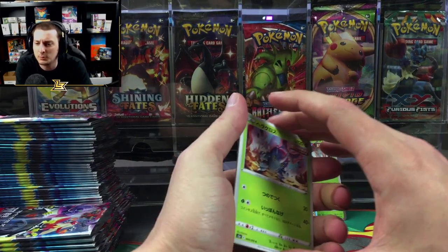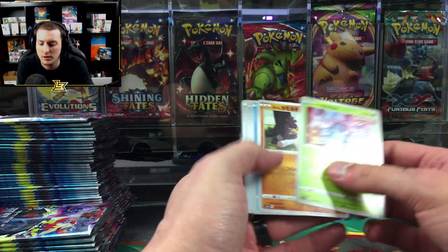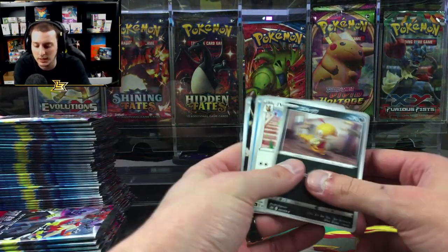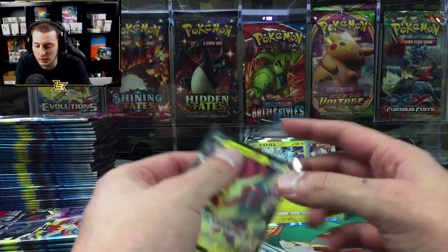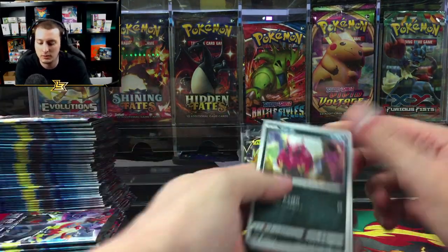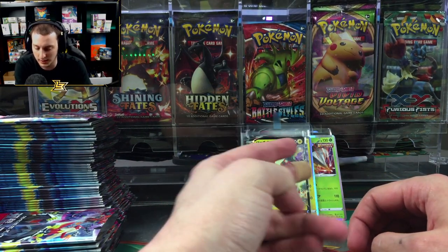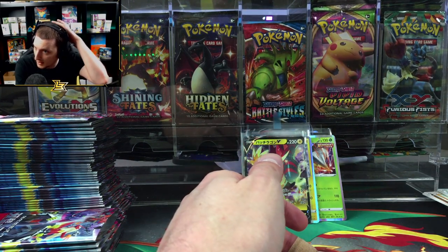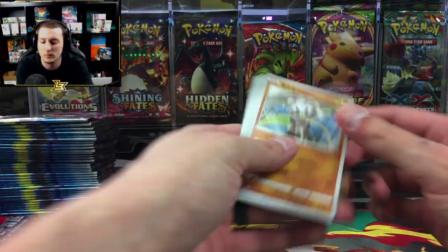Are Japanese sets one-to-one with English sets? I noticed Shiny Star V has some cards from other sets that are in Shining Fates. Basically what happens is the sets come out in Japan first, then the Pokémon Company in the US creates their own sets from those cards — so no, it's not one-to-one. This set plus Jet Black Geist and Silver Lance coming out next month — they'll jumble all three into Chilling Reign.